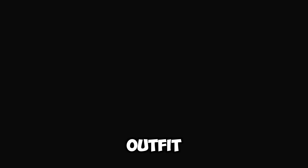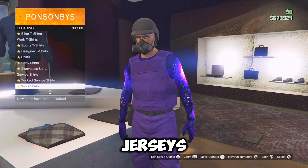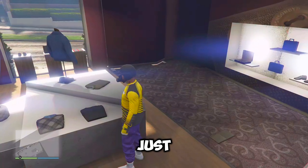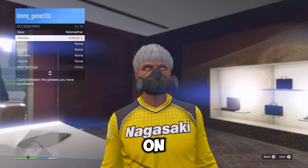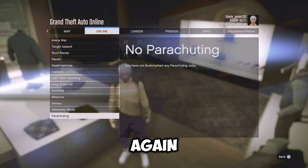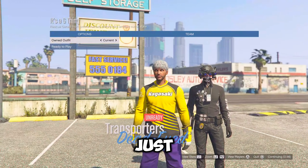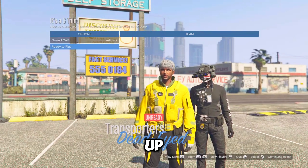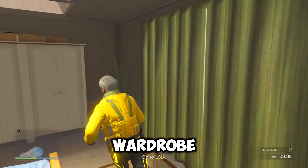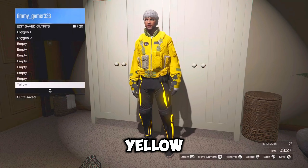So for the yellow outfit, you want to go to any clothing shop, go over to the top section, go down to racing jerseys and equip the downhill motocross, which should be number four. Now just take off any accessories that you may have on, so like a rebreather or a hat. From here just load into the bookmark job again called 'It's a G Thing' and also set the clothing to player saved outfits. Now just scroll two times to the right and then ready up. So once you're in your apartment, just go over to your wardrobe and save this outfit before deleting yellow one and yellow two.